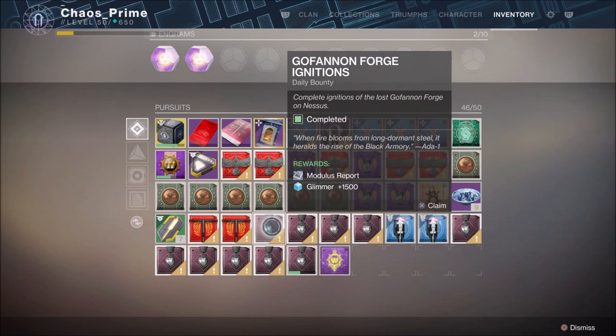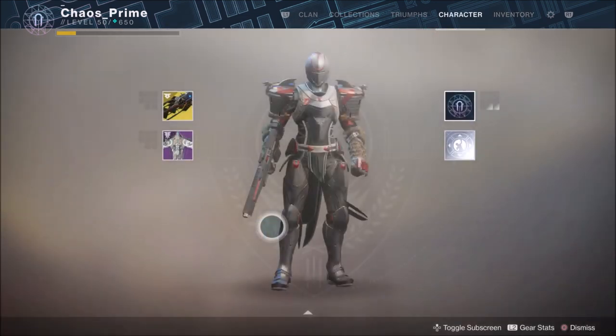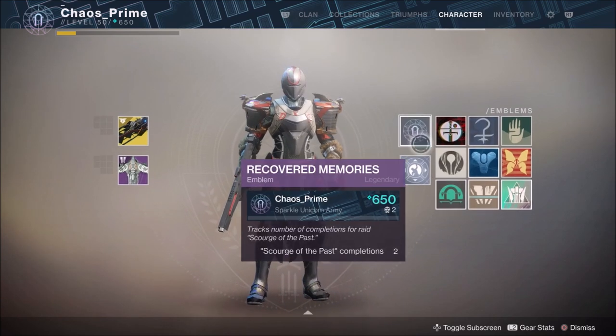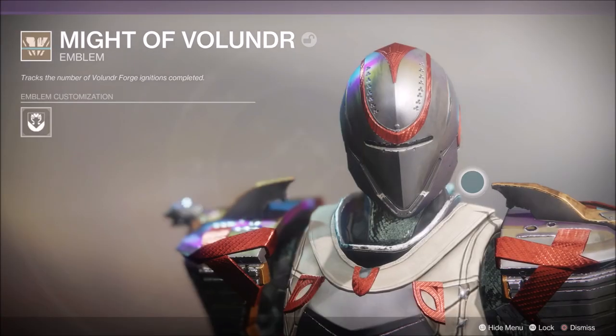And that is all there is to it. It's a 100% drop rate and it only requires you to complete a bounty specific to the forge. If you haven't got it yet, go grab it. All you need to do is wait for the week in question, grab the bounty that requires you to complete that forge, complete it, and consume the bounty to get your emblem.